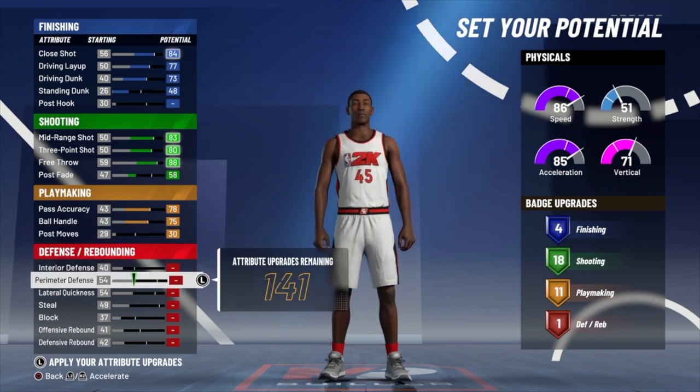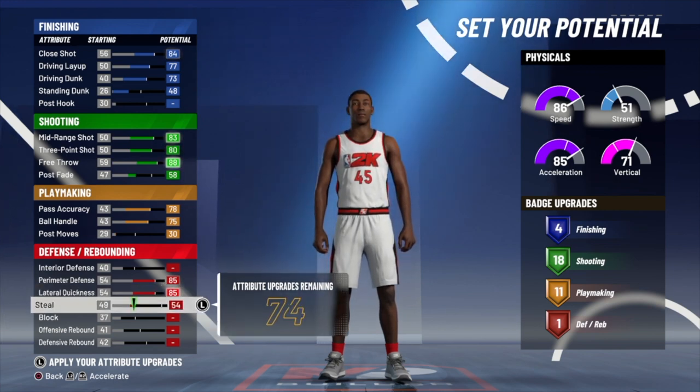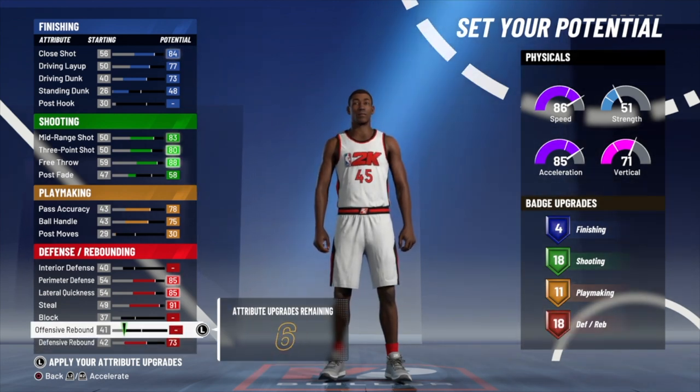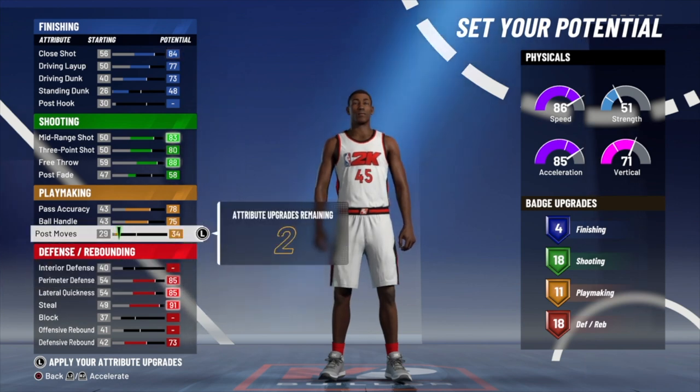Let's move on to the defense. Perimeter defense — you're going to want to max that. Lateral quickness — max that. Steal — max that. Defensive rebound — max that. For the remaining six attribute points, you can really put them anywhere you want; it doesn't get you any more badge upgrades anywhere.